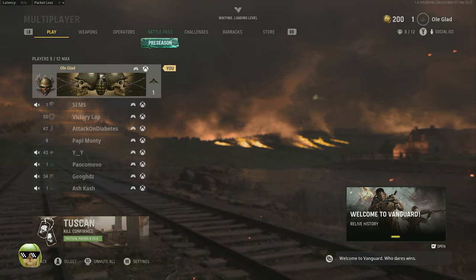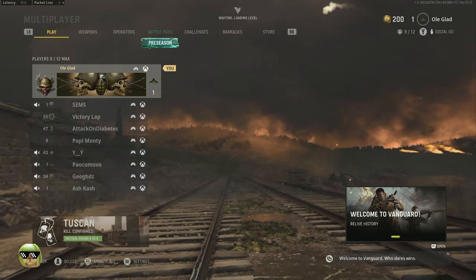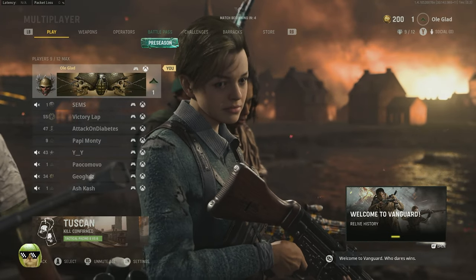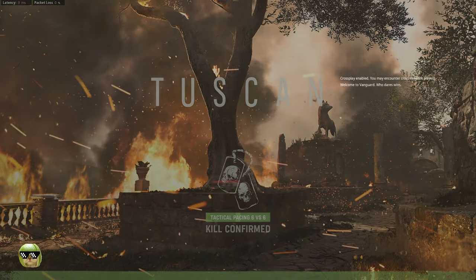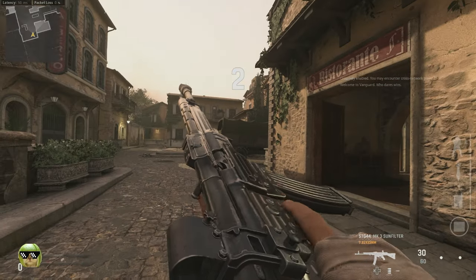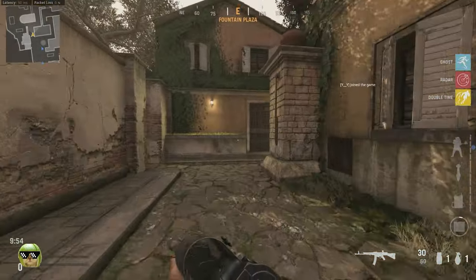Hey, what's up guys, welcome back to the channel, welcome back to the brand new Call of Duty Vanguard Road to Commander. This is episode one. Looks like the first map is gonna be on Tusken. I have played this game on my other account, although not much — like two hours. It's got some things I like, more things I don't like, but hey, let's see how it goes. This is a default class, which is one thing I don't like.